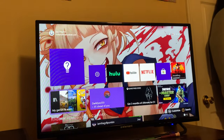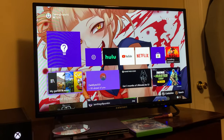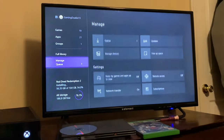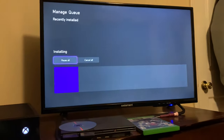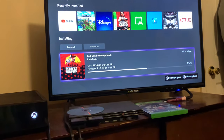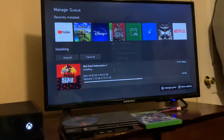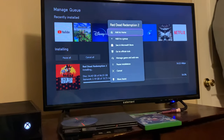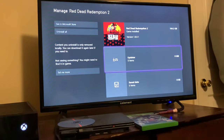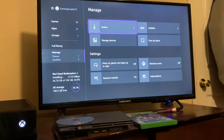So what you want to do after you get the second disc in and it stops installing at around the 40 percentages — you want to go into your manage queue. As you can see, my game is now installing at 54. You can click the start button on your controller, go to manage game and add-ons, and go to updates to see if there are any updates. If there's not, go back.